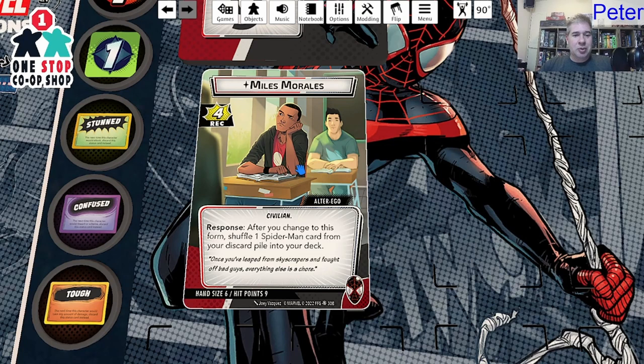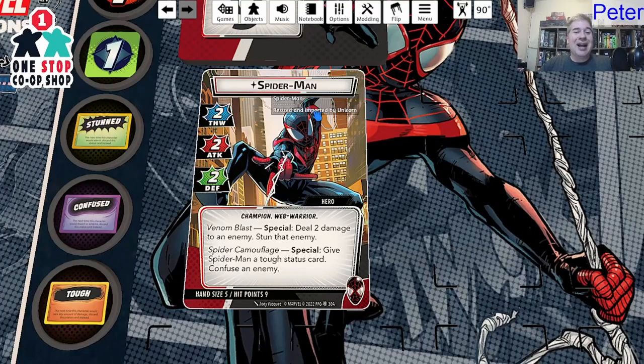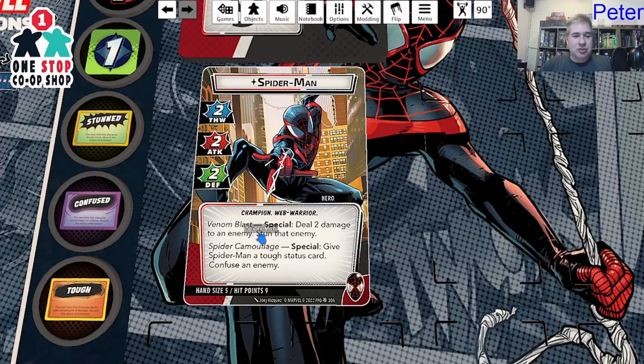Let's learn a little bit about Miles Morales. He is a civilian. His response is: after you change this form, shuffle one Spider-Man card from your discard pile into your deck — so they're encouraging you to flip over and get some of your best cards back. Once you've leaped from skyscrapers and fought off bad guys, everything else is a chore. Then there's Venom Blast: special — deal two damage to an enemy and stun that enemy. This is a keyword; I'm assuming his cards will tell us when that triggers.